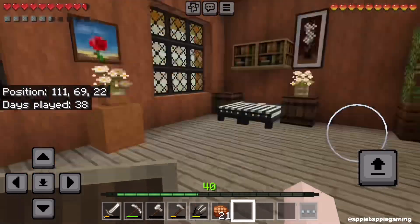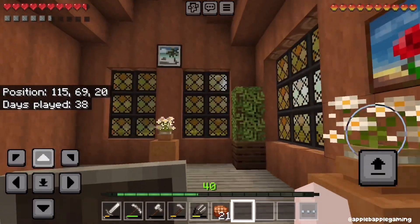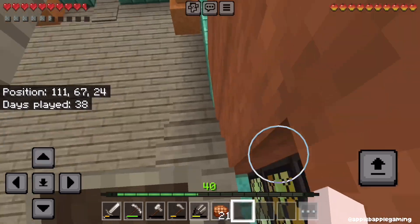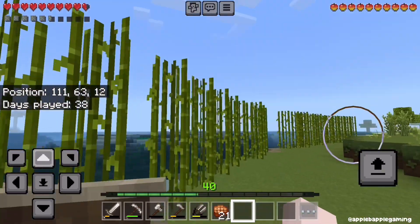Up here we have some more plants. We have our bed. We have a bookshelf. It's pretty cute. It's not much, but it's just a starter house, so it doesn't need to be perfect.